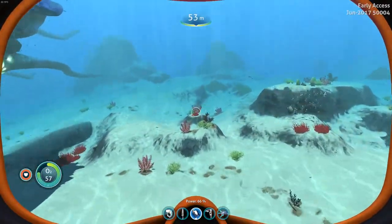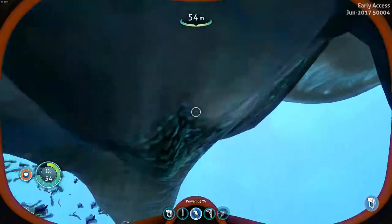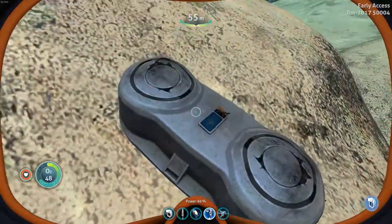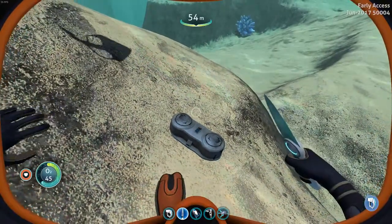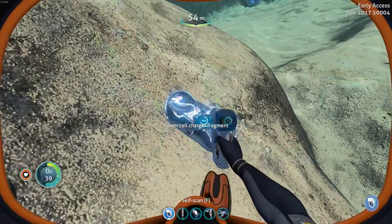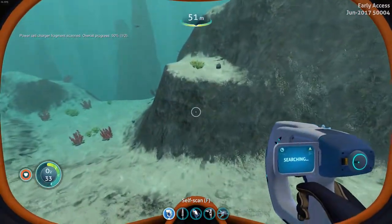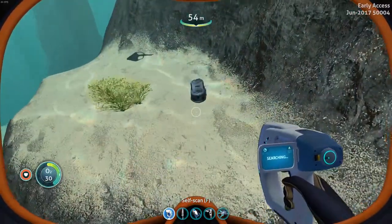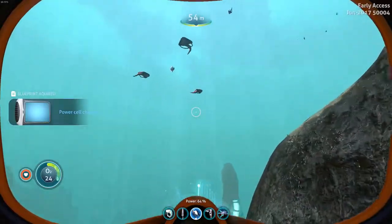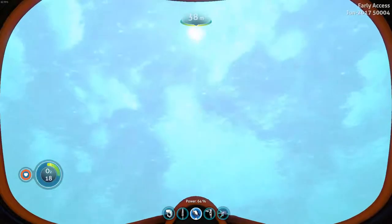I kind of glitched through them a little bit. Power cell charger fragment — sweet. I only need two of those but those are tiny. Score! That's definitely a come up for this adventure.